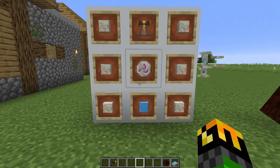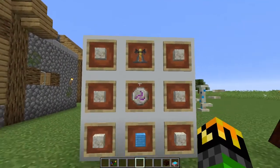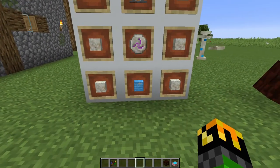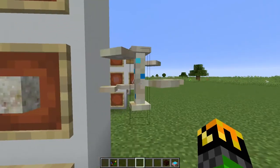The Botanical Brewery is made with six living stone rock, one brewing stand, one rune of mana, and one block of mana steel. And this is what you'll get.